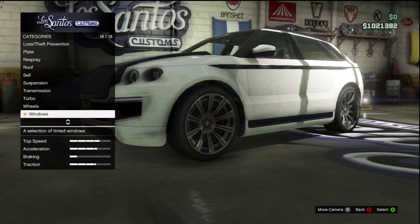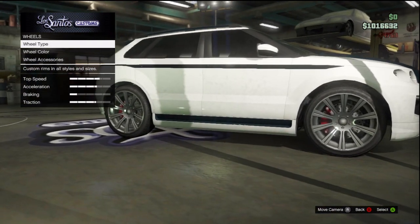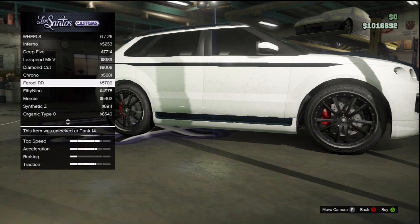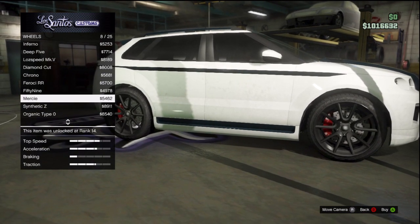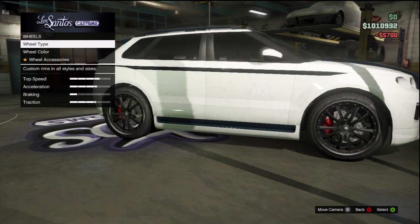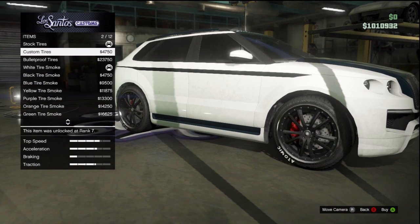And the wheels and windows — those are going to be the final two things. Windows — you've got the limo tint, and that's what we're going to go with. And then lastly, you have the wheels. The wheel type we're not going to change just because this already comes with some pretty nice tires. Actually, we will change it — we're going to go with these. I like these. And you've also got wheel accessories — atomic tires at $5,000 is a little too much to have the word atomic on your tires. And we're not going to worry about the smokes right now, but you've got them there for you to pick.